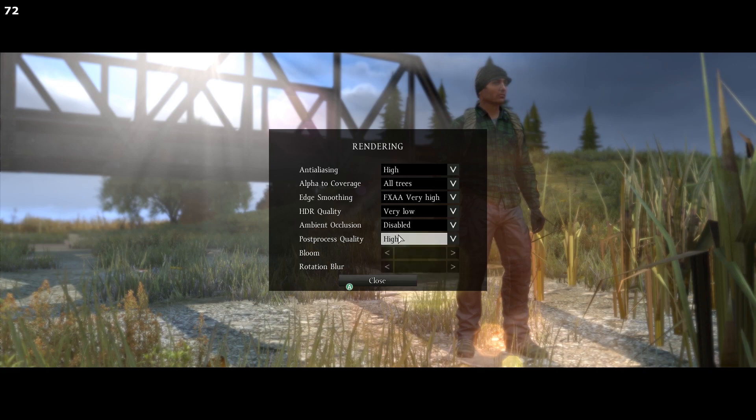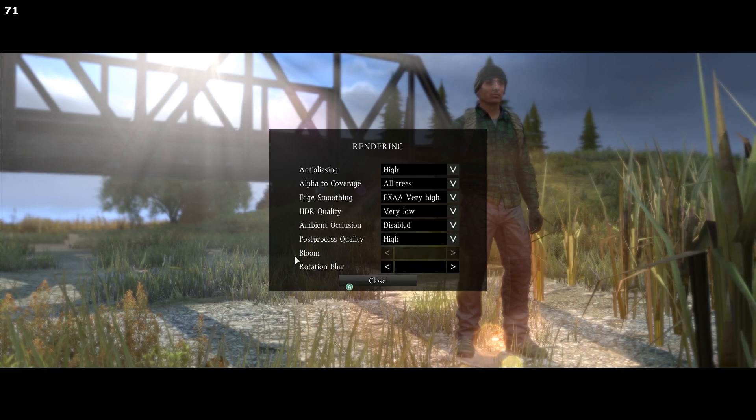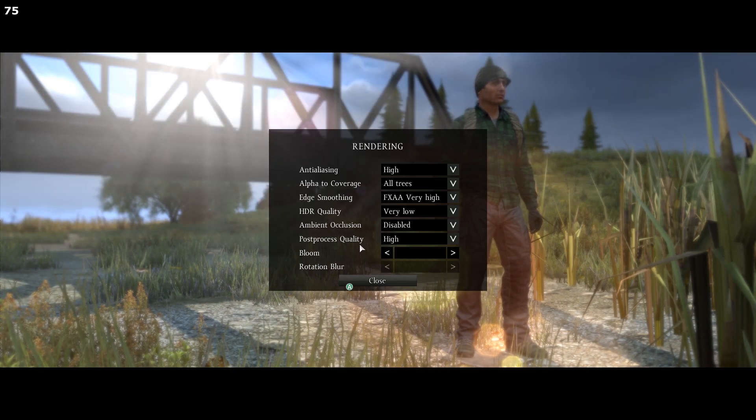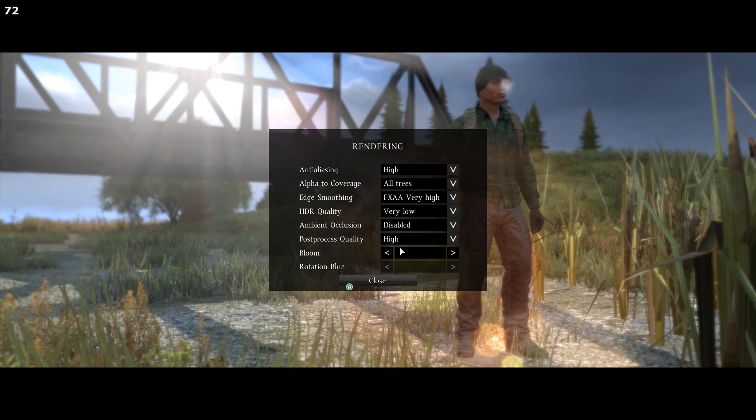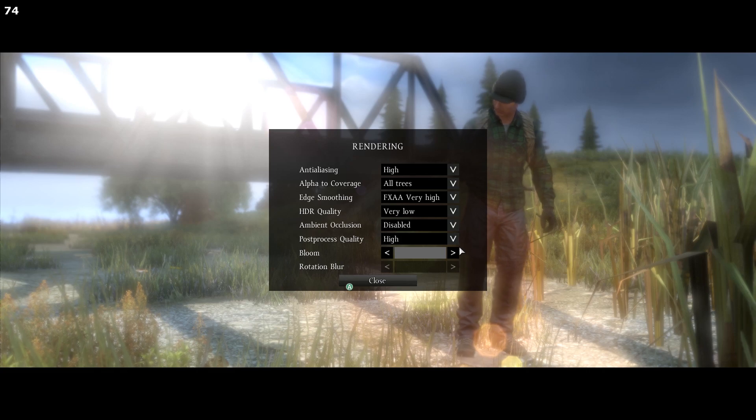HDR Quality you can set to Very Low — it doesn't make a big difference. I currently have Post Processing set to High, which means you can also get blur effects, but I like bloom on the lowest setting anyway. Post processing actually makes the edges of your screen blurry when...